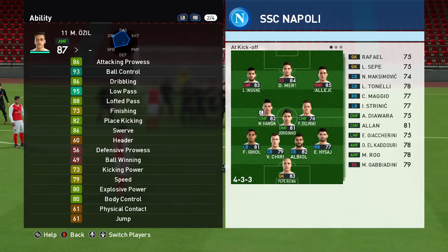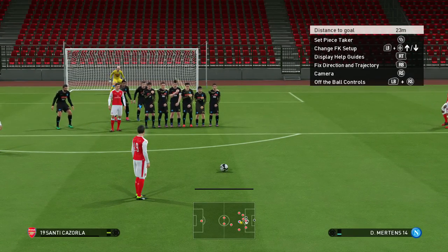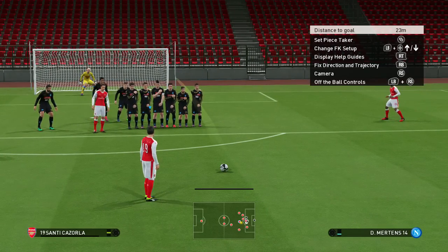And if we go to Ozil, he's got 82 place kicking and 86 swerve as well, which is just excellent. There are other factors that come into play when taking free kicks, but these two stats are probably the most important ones. The second step is we're not going to go over the wall — we're actually going to go around the wall.